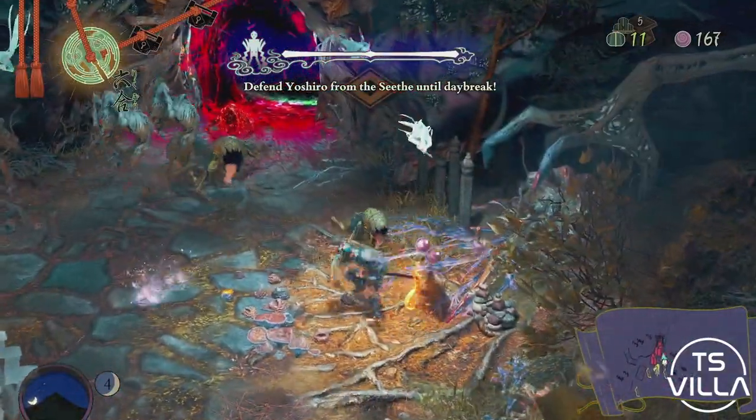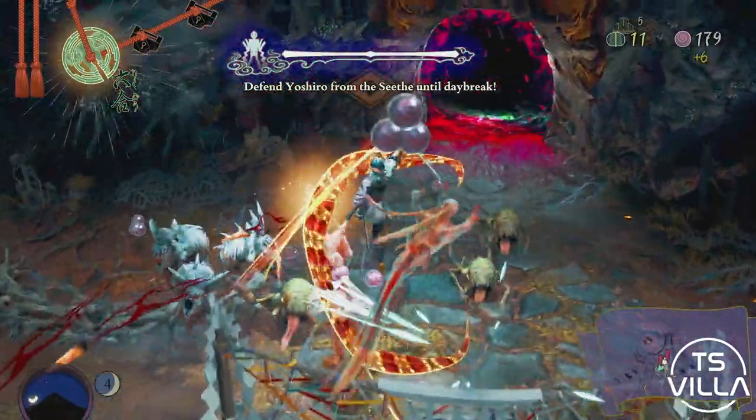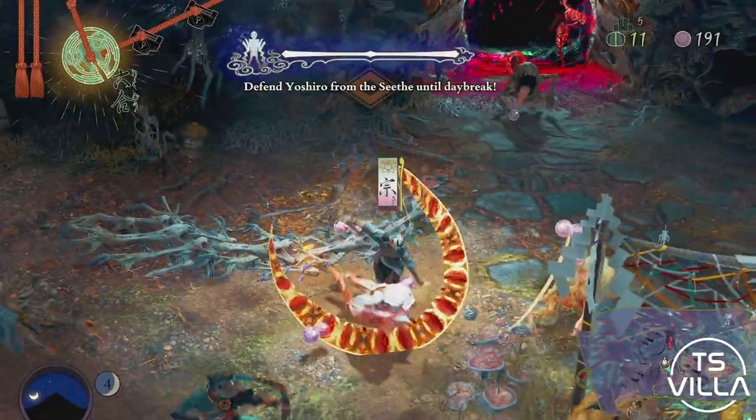We can hack, attack, and use our abilities as we're slashing our way through. We've also got the NPC villagers — archers and the woodcutter — they're all attacking the ground and airborne enemies.